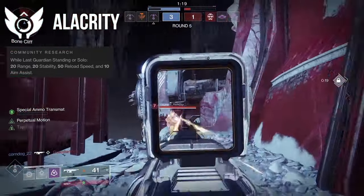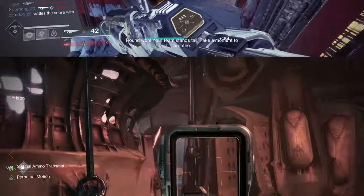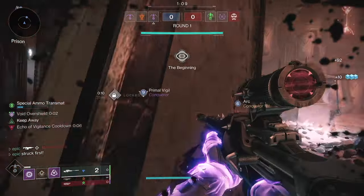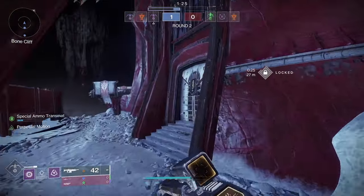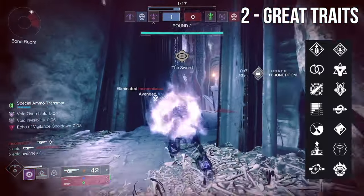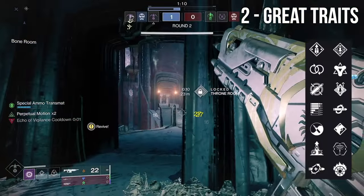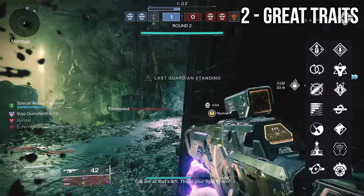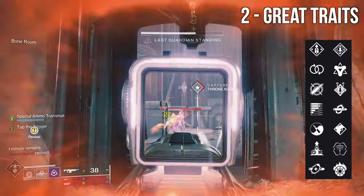Trials weapons are usually pretty good in PvP, but they are significantly better in Rumble. The base stats for the Summoner are solid — not amazing, but pretty good. More importantly, the Summoner gets the traits right, and they're in the right columns providing good combinations. You've got stat-boosting traits like Perpetual Motion and Elemental Capacitor, or opportunity perks like Kill Clip and Onslaught, even Golden Tricorn. If you prioritize ease of use, you've got Perpetual Motion and Tap the Trigger — that's going to crank up your stats up front and give you some extra accuracy. Or if you want to maximize neutral game potential, you've got Zen Moment for instant stability as soon as you deal damage, then add on Target Lock for some extra forgiveness.